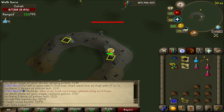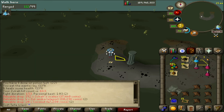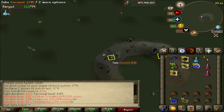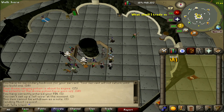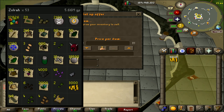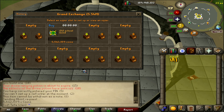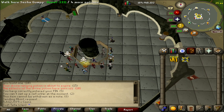Kill count 52 — that is pricey. That puts us to 5.54 million. I think we'll do one more to be safe and then we will grab our averages and stats. And there we go — the final kill, number 53. Let's get to the GE. Our final value: 5.6 million. Bond achieved in 53 Zulrah kills.